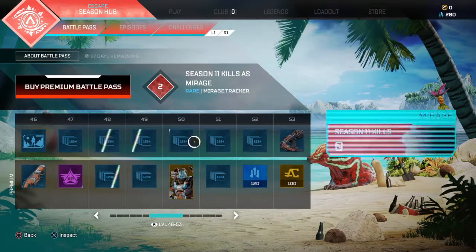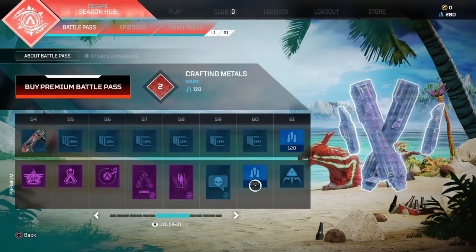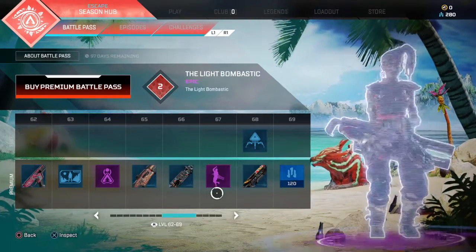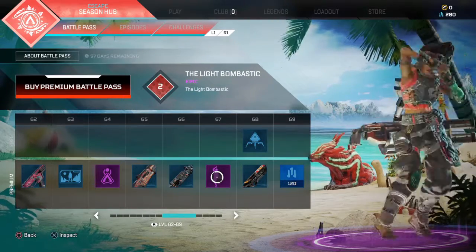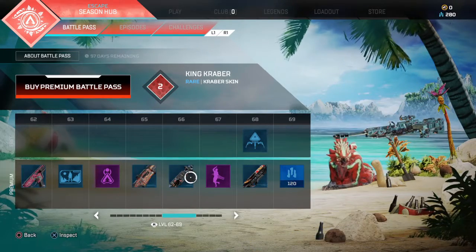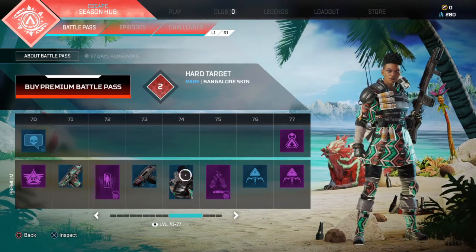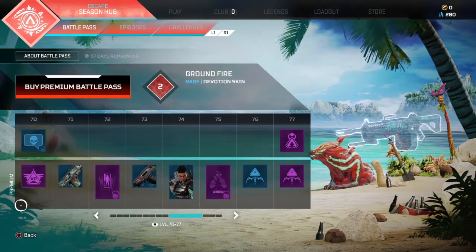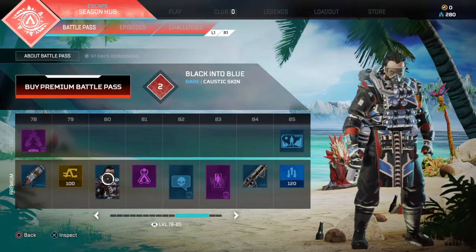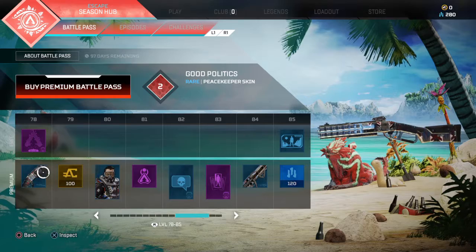Oh, the 30-30 skin — that looks amazing, sheesh! There's some other stuff here. I like that Caustic skin — I like all the blue and the different reds on it. The PK skin? That's just boring.